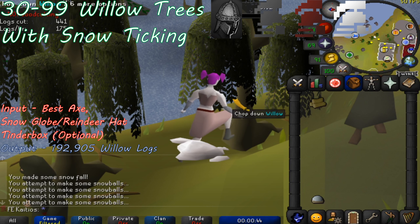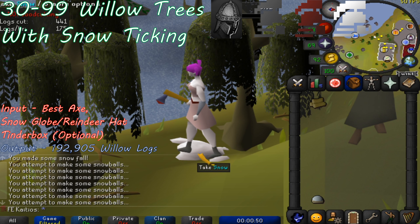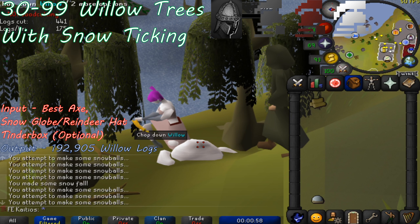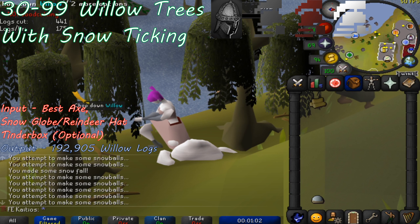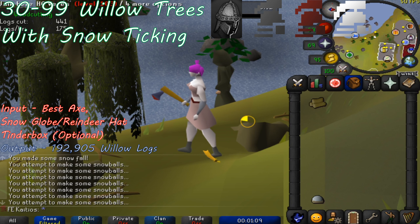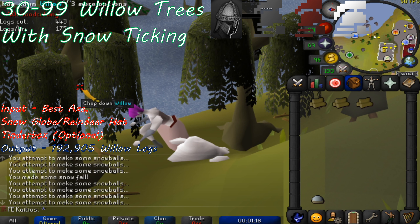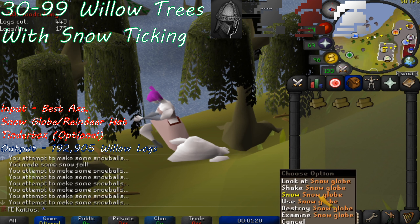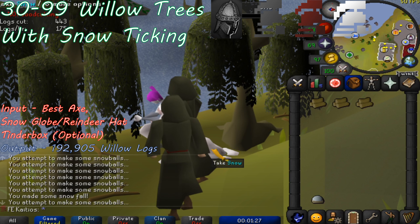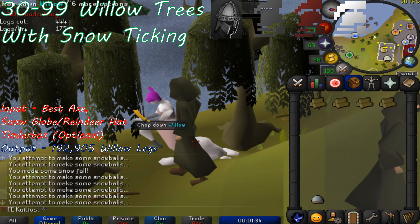The most efficient way to chop willow trees is to utilize a concept called tick manipulation. To tick manipulate, you'll need either the snow globe or the reindeer hat, which can only be obtained by completing a Christmas event for that particular year — so it's crucial to do the event while it lasts. Make sure you have the game tab on the bottom of your client selected to see the snowfall text. Right-click the top left corner of the snow globe and hit the snow option. Once the snow spawns beneath you, alternate between clicking the snow pile and then the willow tree a total of 7 times. Once you see the 7th 'you attempt to make snowballs' text appear, immediately right-click your snow globe and spawn more snow, then repeat the process.